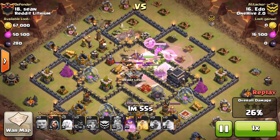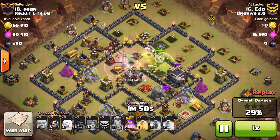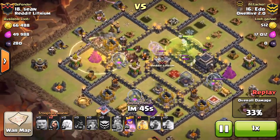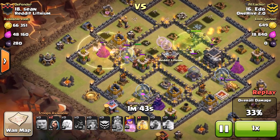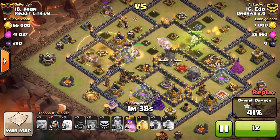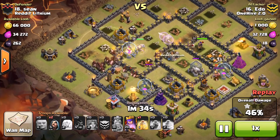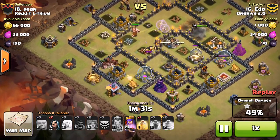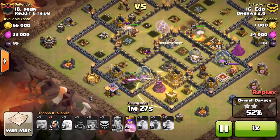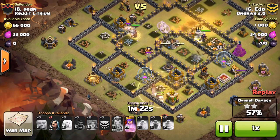His giants create a nice U-shape in the core for his hogs to have a clean path. He does a great job getting his rage spell right in the middle where both heroes meet it. He ends up taking out a lot just with his initial kill squad, with that King constantly tanking and the Expo — because those healers are just healing him. The hogs go around perfectly and he ends up at 52% with the Queen ability still unused.